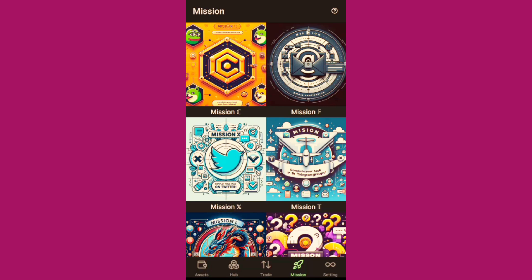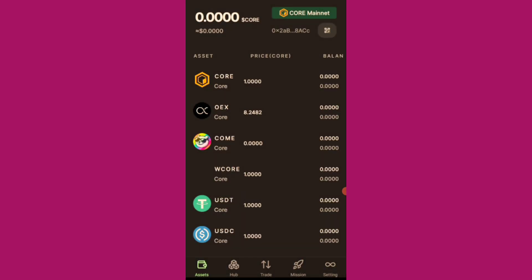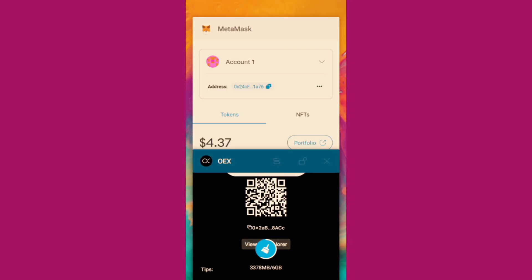I'll transfer some CORE to the OpenEAS app. I hope $1 will be enough — let me just try. I'll click on OpenEAS, the CORE mainnet, then click on Deposits, copy the receive address, and go back to my MetaMask wallet.